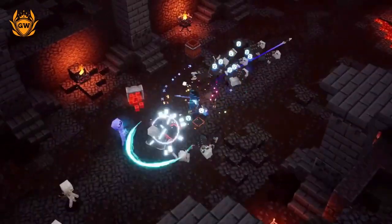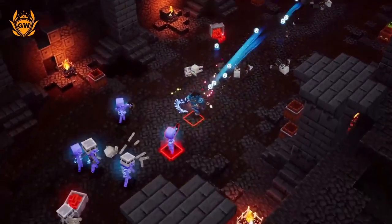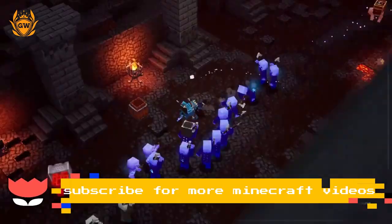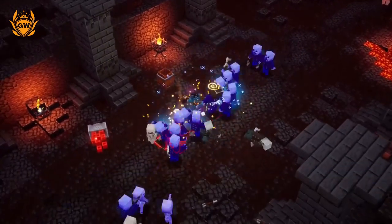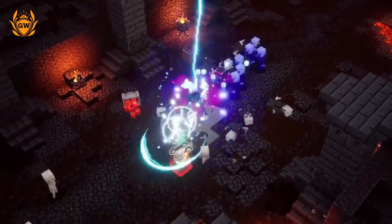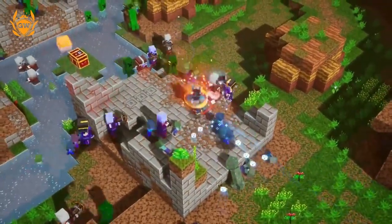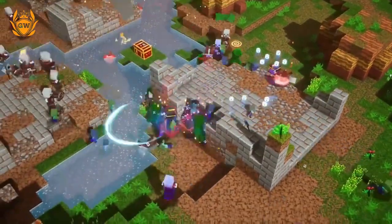This is a Frost Sight build and as you can see on screen it is pretty wicked at slowing down mobs, doing a ton of damage. Freezing enemies is really useful if you're encountering groups of enemies and really good for harvesting souls.